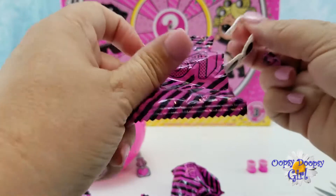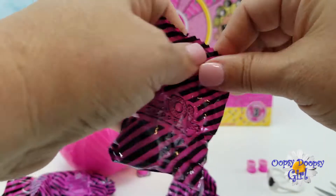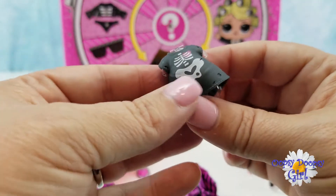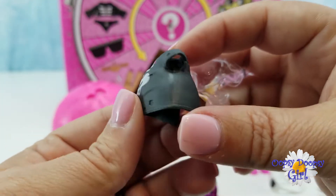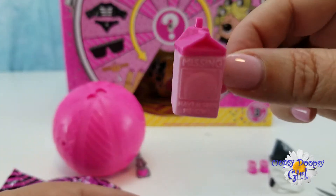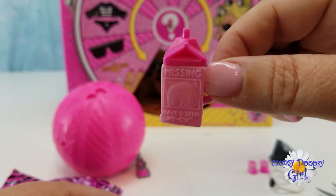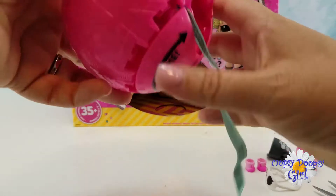Next blind bag — it's a really cute sleeping mask. Next blind bag, what could it be? A little dress! Oh, it's like a skeleton! Adorable, look at this! And we have our bottle. It's shaped like a carton of milk. I love these bottle shapes — they have the missing pet on the front. So sweet!